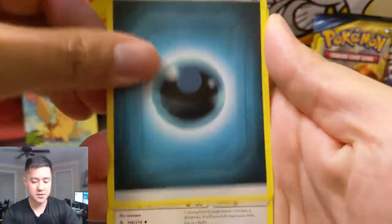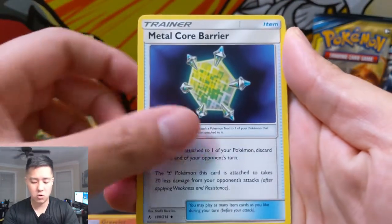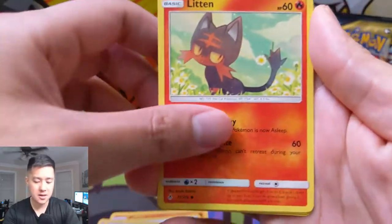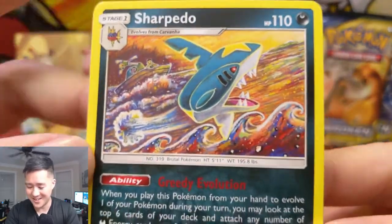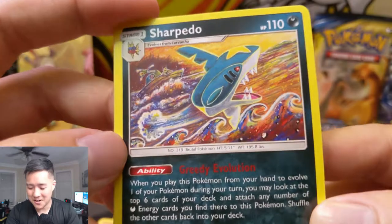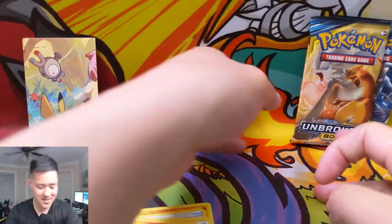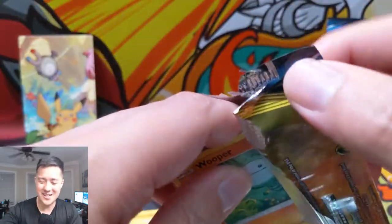We got darkness energy, Graveler, Metal Core Barrier, Rhyhorn, Meltan, Spearow, Lickitung, Litten, an Oddish for the reverse, and then a Sharpedo. This guy looks so weird — it looks like the shark got cut in half and then they turned that into a Pokemon for some reason, and it evolved from a piranha. There are probably other things that make less sense than that, but that one always sticks out to me.